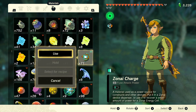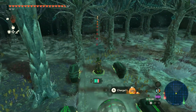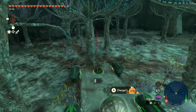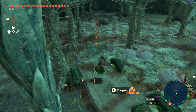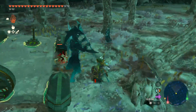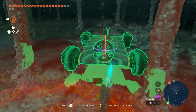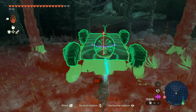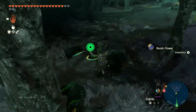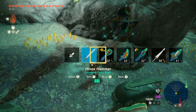Let's pull up our zonite charge and get it to the yellow bar. Come on — you call that driving, Link? I can't stand the Bokoblins in my way. Let's pick up the vehicle. I'm not sure what's attacking me, but I could try hitting with arrows just in case. We pick up a bomb flower, take control, stop the vehicle, and go back to Hina's Hammer.